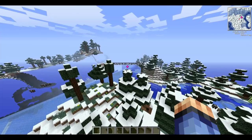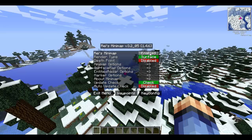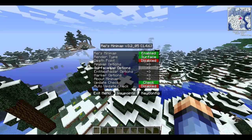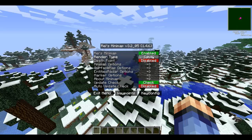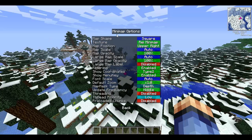If I open up the map options, you can disable and enable the map. You can enable death points so whenever you die you can see where you died and go back there. Render type: surface — you can do biome so you can see what biome you're in, and cave so you can see where caves are. I just like surface.